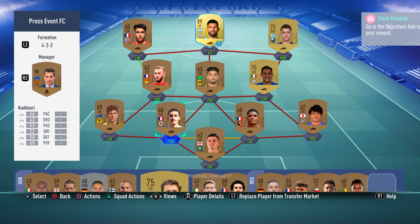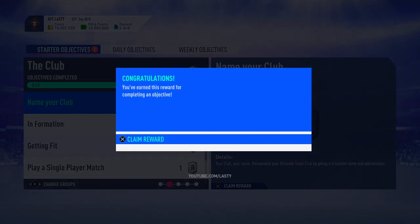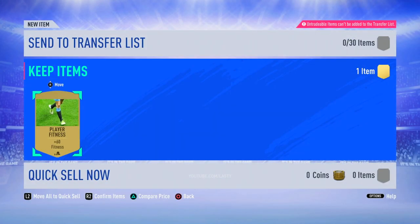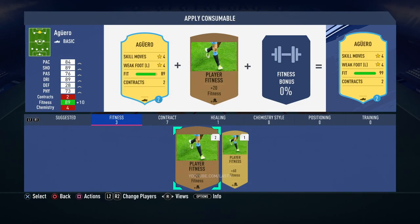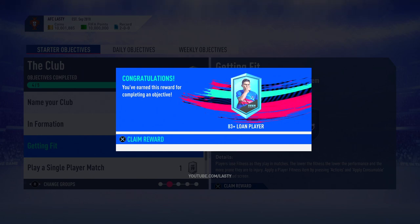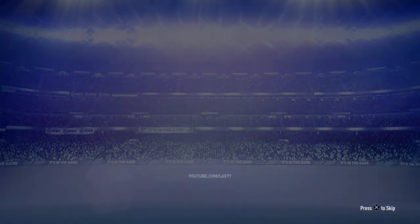Then you take positions — put everyone into the correct position for that formation, even if it results in terrible chemistry. That completes yet another challenge. We unlock ourselves the FEWC Stadium, play a fitness item, and taking your positions — literally putting everyone into the correct position — gave us another 150 coins. Easy, simple, love it. If you're enjoying this video and finding it useful for getting started on FIFA 19, hit that thumbs up button and share it so your mates know how to do it as well.